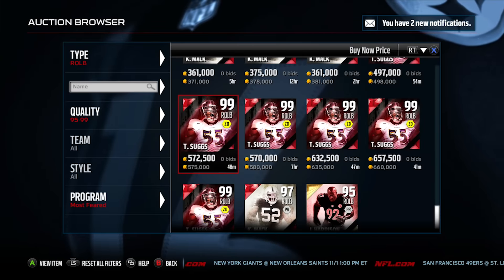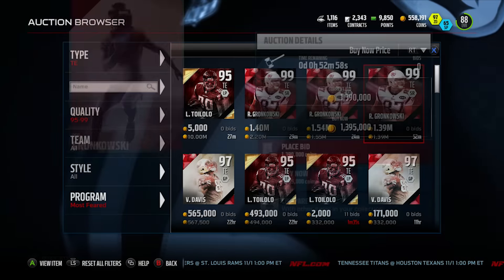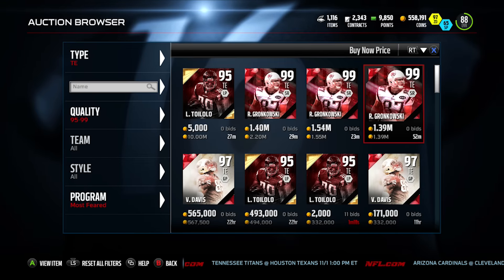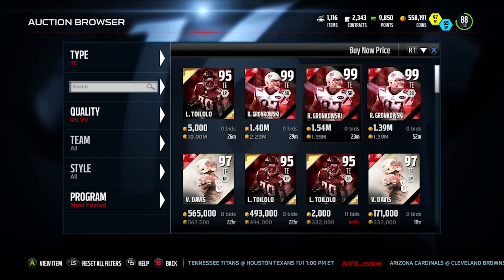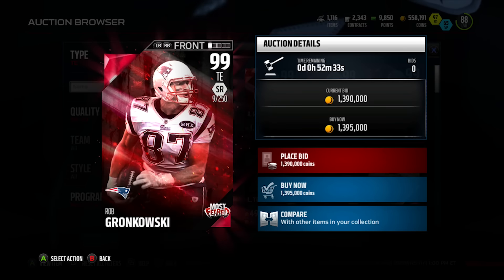The guy everyone has been waiting for — Rob Gronkowski — had a great game last night against Miami. It looks like about 21 have been pulled, probably because of the guaranteed elite in bundles. This guy's a monster; his stats are absolutely insane on this card. This will probably be one of the most expensive limited edition cards just because it's Rob Gronkowski — the name really sells him. If we can pull him we'd be extremely lucky.